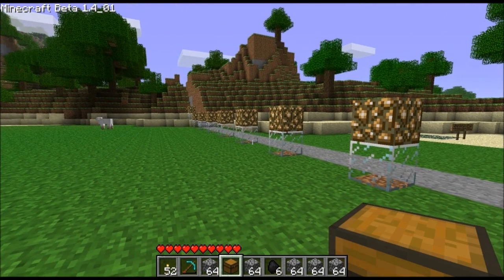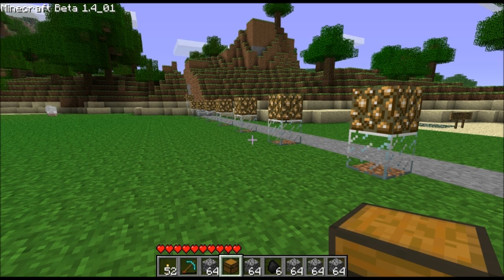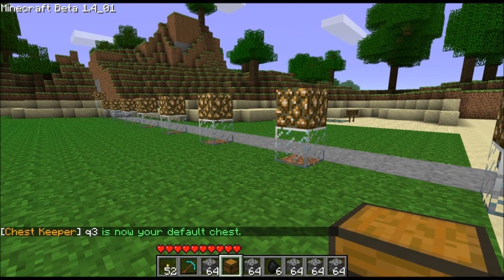Let's open it up. Here's our new chest — going to put a couple stacks of cobblestone in here. Now let's send it to one of the other people on this server. I'm going to do GP send. Just to be on the safe side, let's make that the default chest first. Note that it wasn't particularly case-sensitive — Q3 with the Q uppercase or lowercase; it seems to put them all into lowercase, at least right now. That might change eventually.